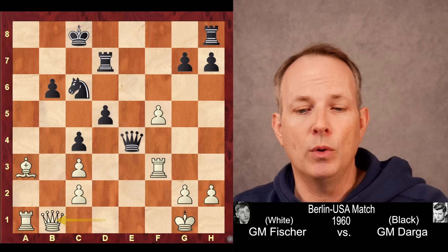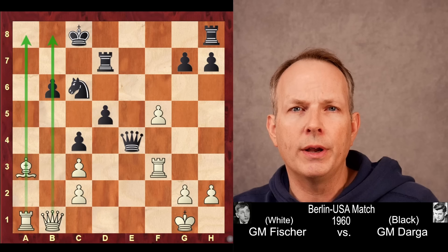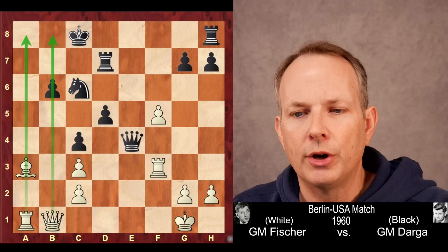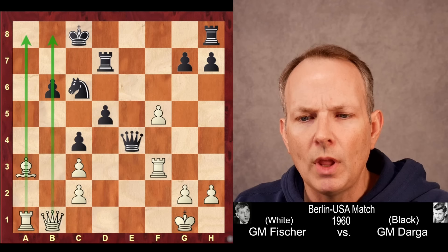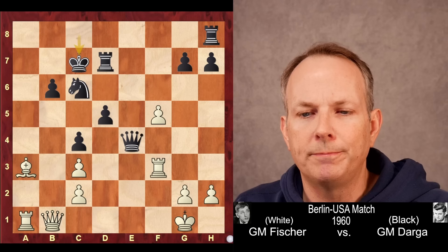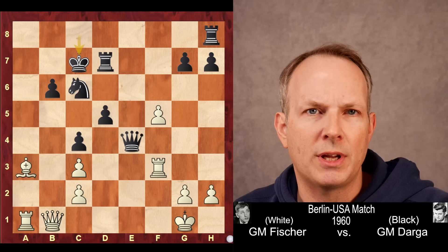Even at the cost of a pawn, continuing to keep these files blocked with a5 is probably the best choice available to black. But instead he plays a×b6, and now this open a-file for the rook is quite strong. Fischer plays queen to b1 — a very powerful move. He only has these two files to work with, but it's still a very dangerous attack. If king to b7, bishop to c5, taking advantage of the pin down the b-file. If rook to b7, then bishop d6, rook d8, bishop to g3 — a very strong position, this bishop controlling key squares. White is winning there. So instead, Klaus Darga plays king to c7, which doesn't allow the pin on the b-pawn, and the bishop doesn't have access to d6.